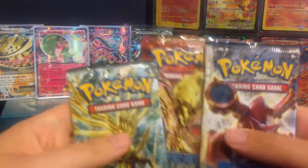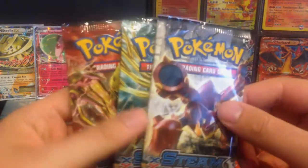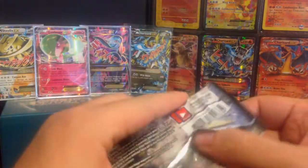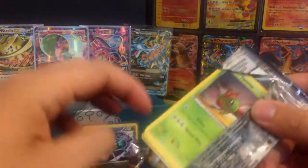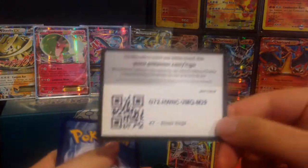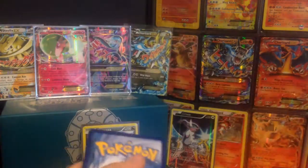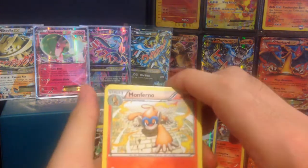I think that's my very first Mega Ray Quasar coin — I will take that. And we have three Steam Siege packs. I'm going to go with the Volcanion one last, the Gengar one second, and the Volcanion one first. Let's go — let's see if we can pull another EX, that'd be an amazing pull. There's the Steam Siege code for you, one, two, three, and let's go.